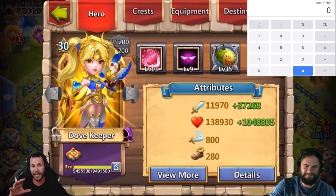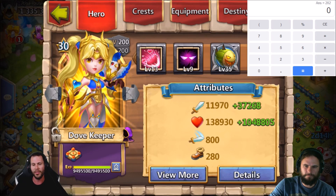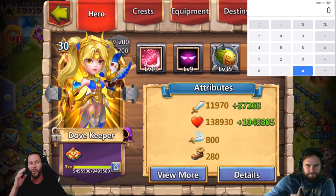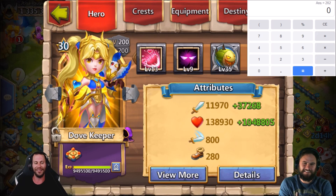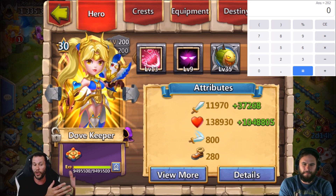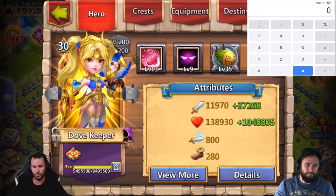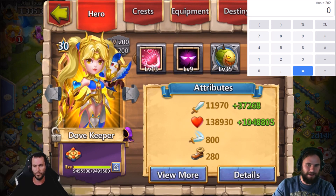Whenever I watched Angry's video, one thing I noticed was he said that the number in green under health or damage — so the plus 37,268 number, and also the 1,048,805 life right there — he basically thought that was your overall total. And that's the information I got during a live stream, and it totally blew my mind. And then I made the video, and JT was like, yo man, I'm going to blow your mind, and this is why we are here now.